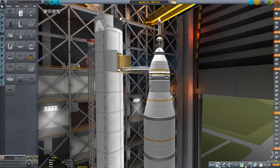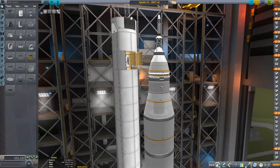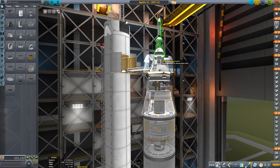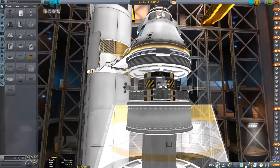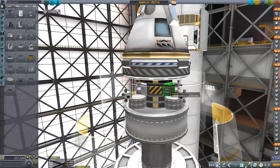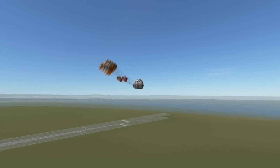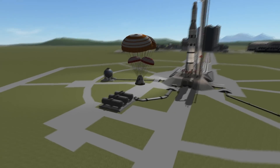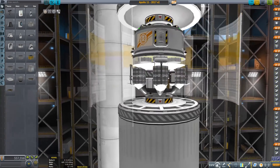Let's break this thing down top to bottom. First there is the command and service module. I've used a small fairing to create the protective shield around the capsule. I also used a fairing to create the service compartment, including the batteries and fuel cells. And yes, the launch escape system does work.